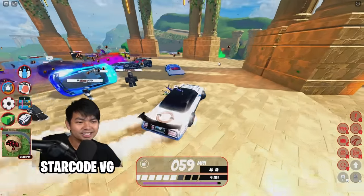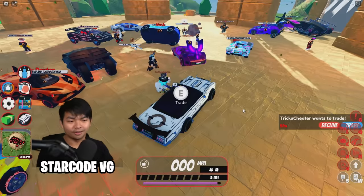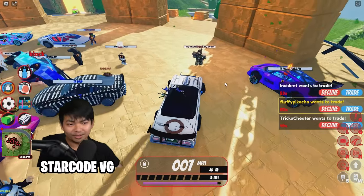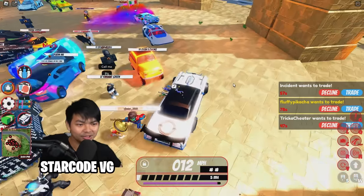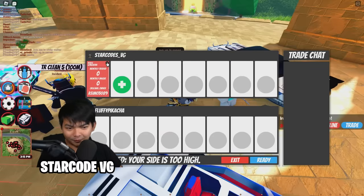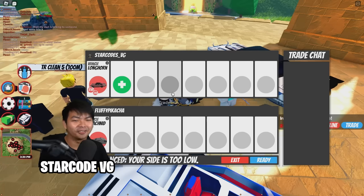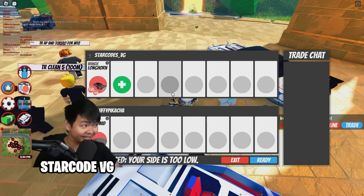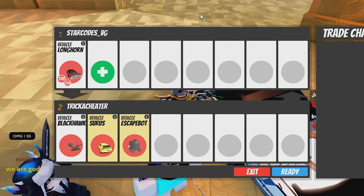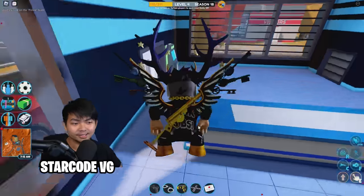Let's go to the trading area and surprise people. Right now only seven people in the world actually have this vehicle, so people are going to be panicked. Instant Arachnid offer already — that is crazy! This guy is offering a helicopter, which is not going to be worth it for my Longhorn.